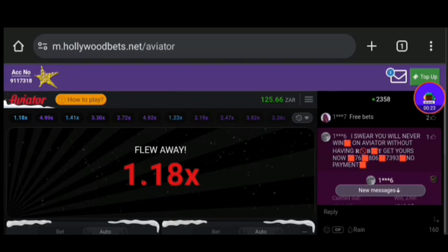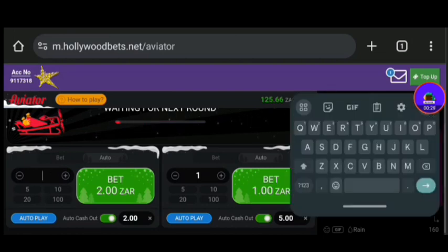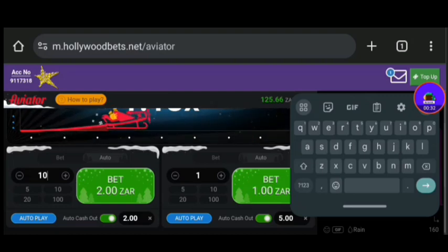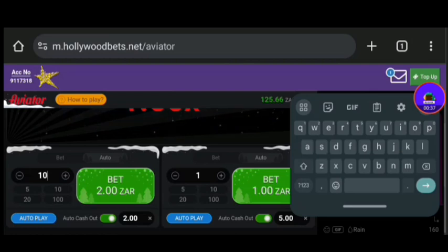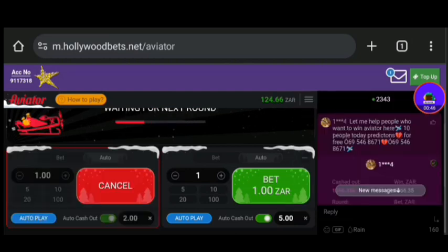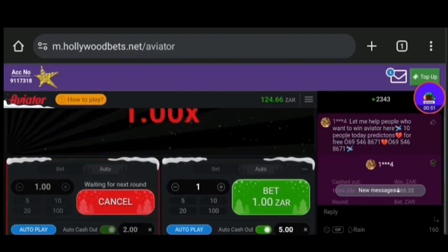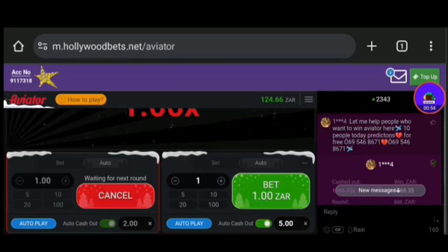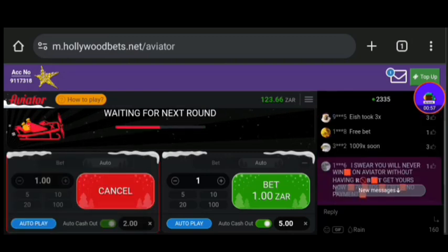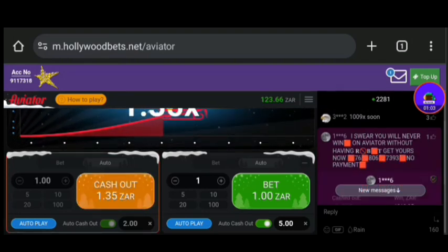So let's just say you start with 10 bucks. You're going to start with how much money you want, then set the autocash out to 2x and just look at the plane. On the next round, if you win, you set the autocash out to 1.90x. If you win again, you set it to 1.80x. But every time you decrease the x, you're increasing the amount.